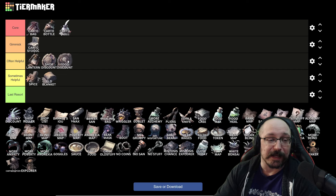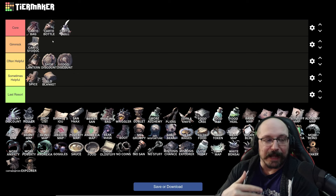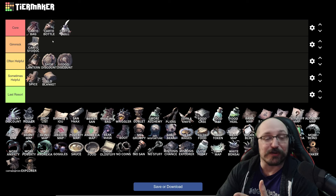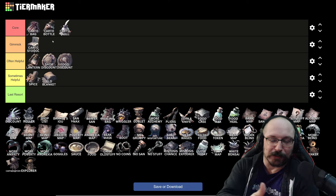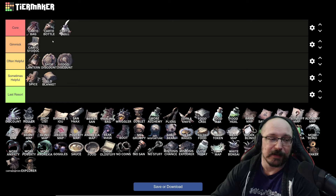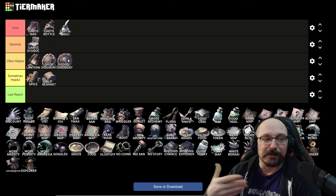Next up, I would say the shop discount and the food discount both go into often helpful. I know there is a strategy where you can re-roll the shop a bunch and buy cheese and fish, but after testing this a few times, I found it's definitely not as consistent. The fish apparently is extremely rare, and it costs 250 gold to reset your life. The food discount doesn't really help you recover a bad run all that much — it's not something that takes your run from nothing to snowballing by itself.